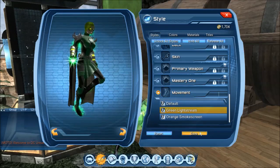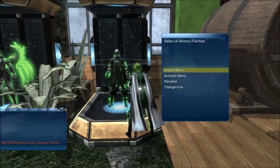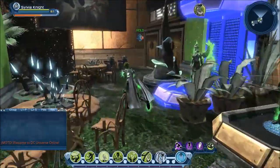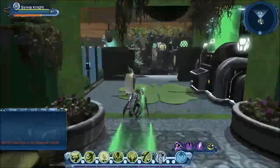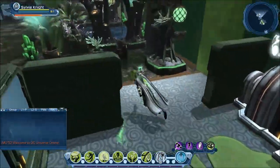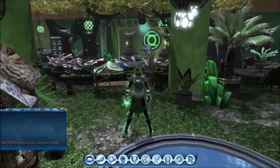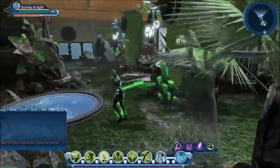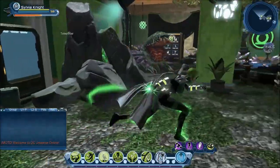So we're going to put green light stream on my green lantern. Just like all the other styles, they're going to save to your armories. As you can see now she has this big green trail. These will work with the vault items — if I go acrobat, it still gets retained. I like how detailed they got with acrobat because they actually reskin every single effect.